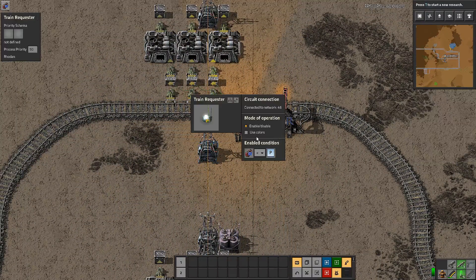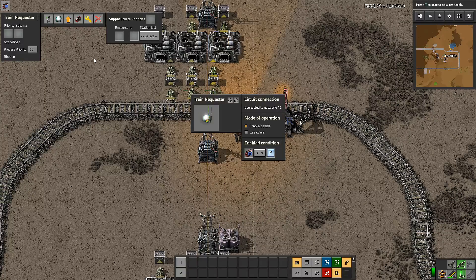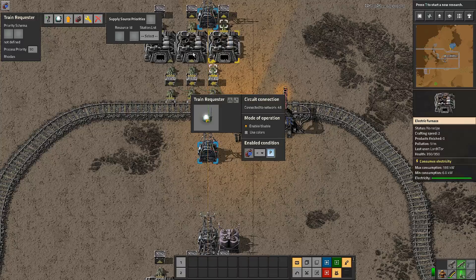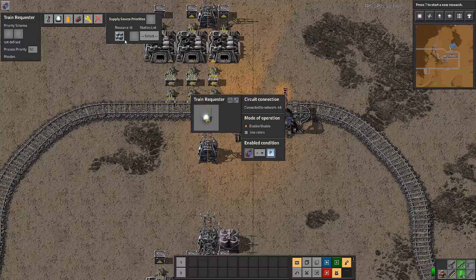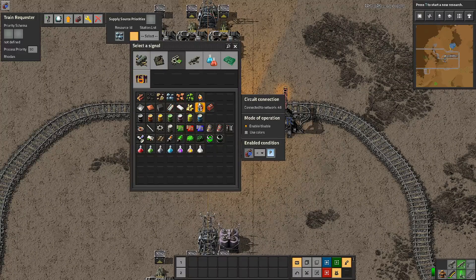You open up the requester and get the standard circuit connection display GUI, and also this additional section up here. We're going to say: if the special signal 'trains on the way' - which comes from the train counter and is currently zero - is less than our virtual signal P, then send a train, indicated by the lamp coming on. We need to fill in a priority schema, which you set up by opening the TSM GUI and clicking the up arrow button to define sourcing priorities.